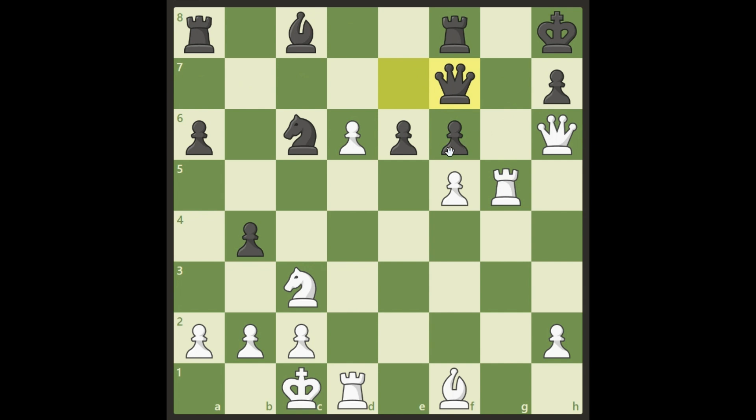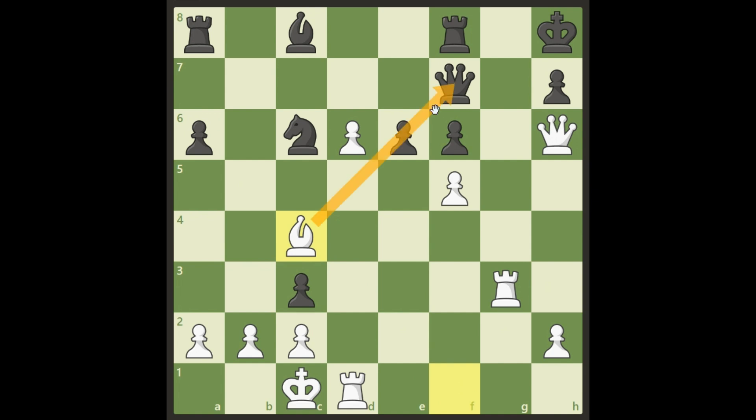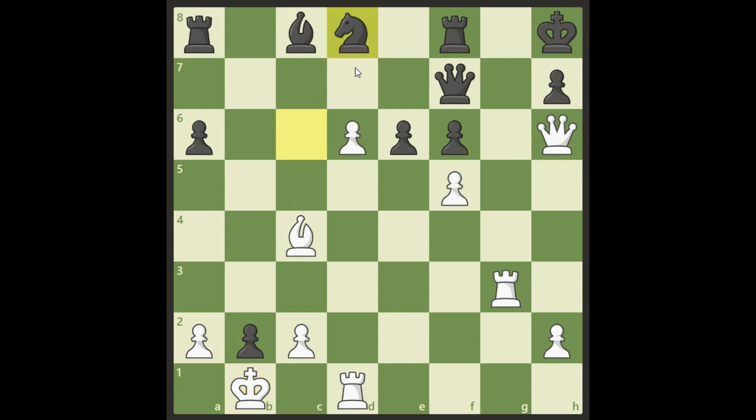Already here Stockfish says White is about plus 2.3, so White is surely winning. White played Rook g3, Black took — wanting compensation for the bad position. White didn't care, playing Bishop c4 putting pressure on the queen. White doesn't want to take that pawn, not wanting Black to play Rook b8 with tempo, so King b1 is better. The knight went back to d8 and White doubled up the rooks.